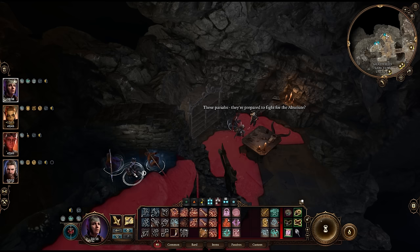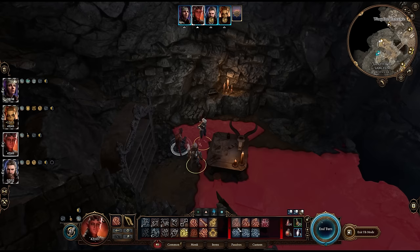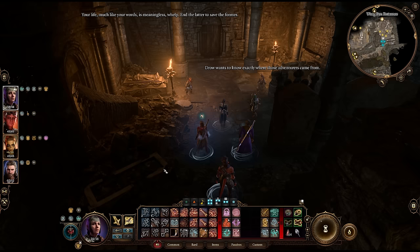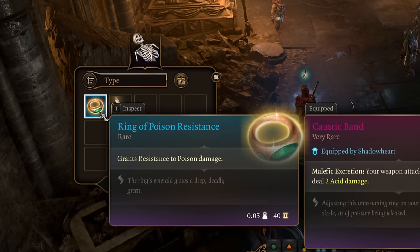If you crouch right here next to Minthara, neither she nor her underling will see you, giving you a good opening spot for melee, with the ranged characters chilling out over here. And don't miss this nifty ring hiding in the skeleton near the door down to the warg pens.